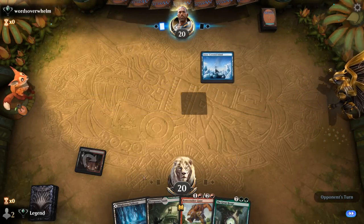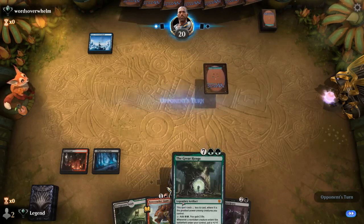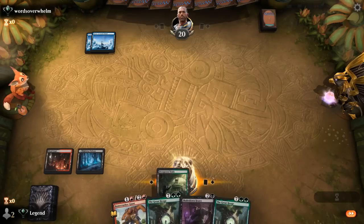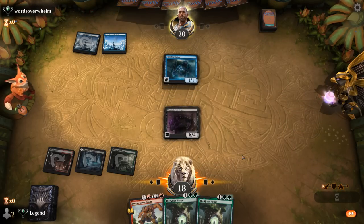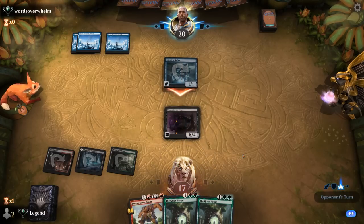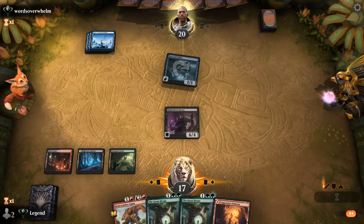Might have wanted to play tapped Overgrown Tomb since we have Pathway for red, but that's okay. Keep up Stomp and then next turn maybe go for Shakedown Heavy — we'll need a second green source to cast Great Henge. Opponent on what looks like Mono-Blue Spirits. Do I want to waste a Stomp? Not really, though it's unlikely Shakedown Heavy sticks around. Shakedown Heavy does land — let's see if they've got Curious Obsession. Just an attack for one.